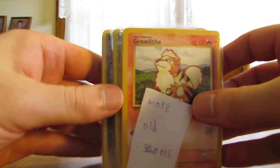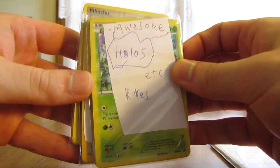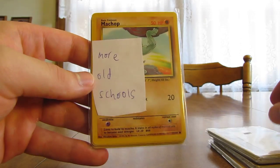So there's quite a few little packages of cards in here. I'll get them all straightened out. It looks like there's more old school, holos, etc. — I'll open that one last. Old school, Delta Species, and more old school. So I'll do all old school first, then Delta Species, and then the rares last.